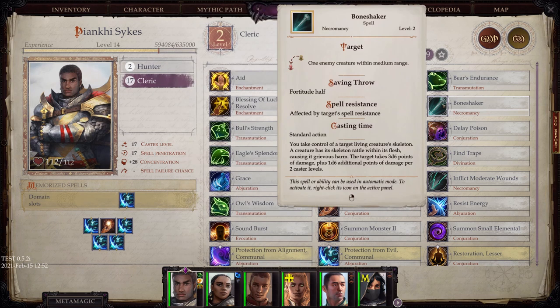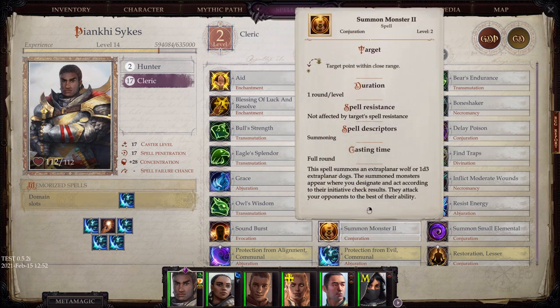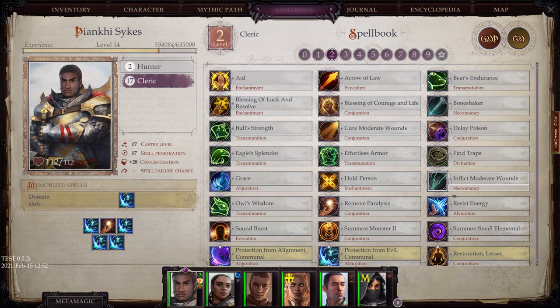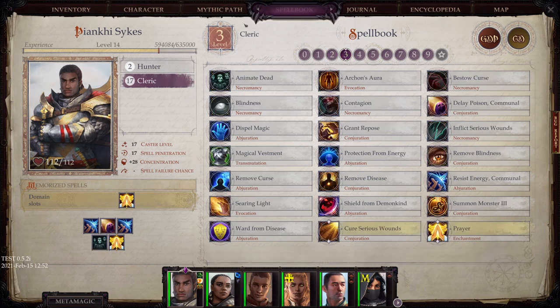Bone Shaker sounds good in theory but most of the time when I try to pop it, it doesn't work properly. I never really use summon monster type spells, but they're definitely good, especially as a distraction. Just because I don't go over them doesn't mean you won't find benefit from them.